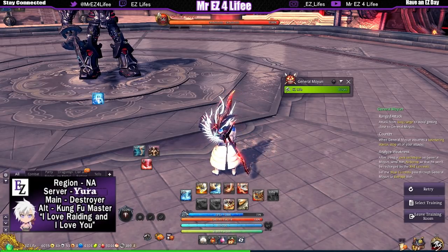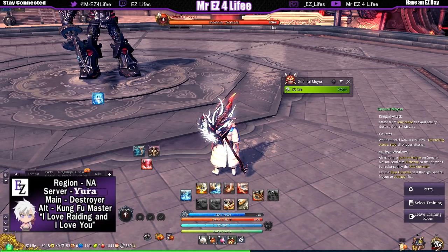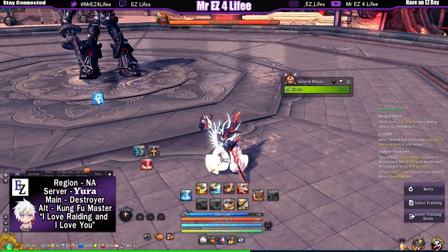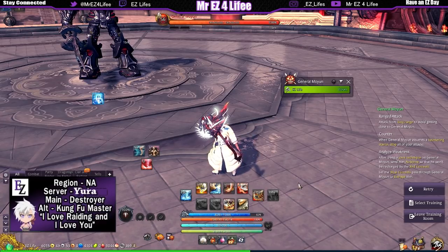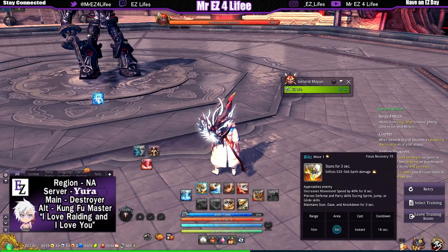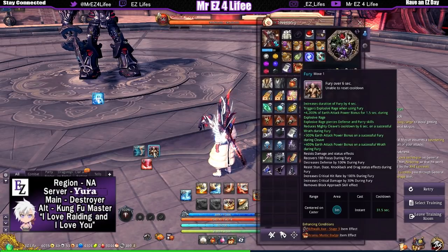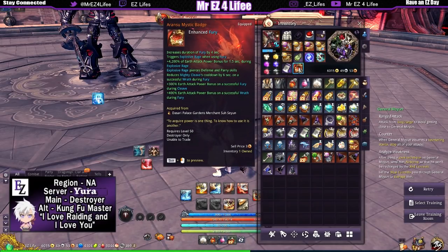That combination gives a massive amount of DPS in the initial fight. This is one of the reasons earth destroyer has really good initial burst — which has helped me a lot in fights like Yuharin, where I'm able to get her down to 75% within the first 10 seconds. It helps a lot with clear times.